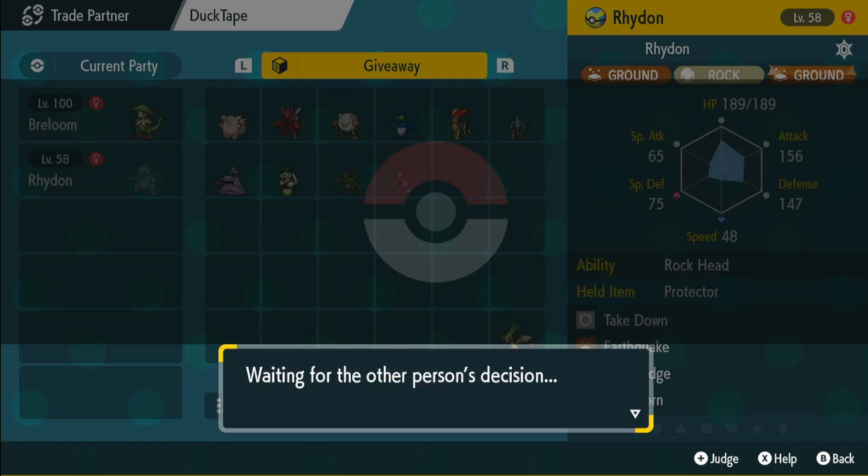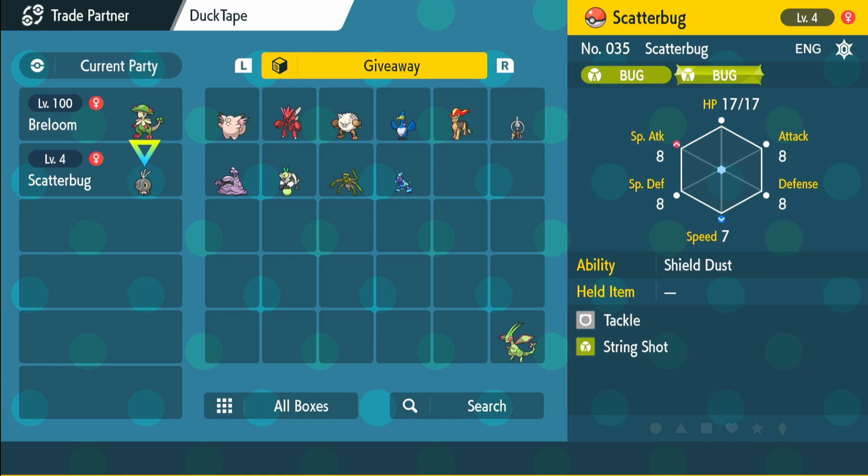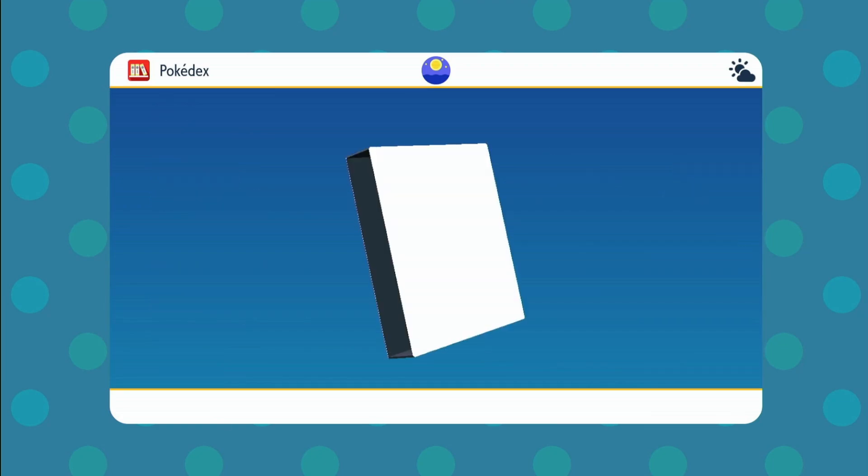So there it is, level 58. Just going to trade that. The Pokemon is now evolving on my second switch — I just have to wait a couple of seconds. And now we're just going to trade it back. And then we have it — we have our Rhyperia.